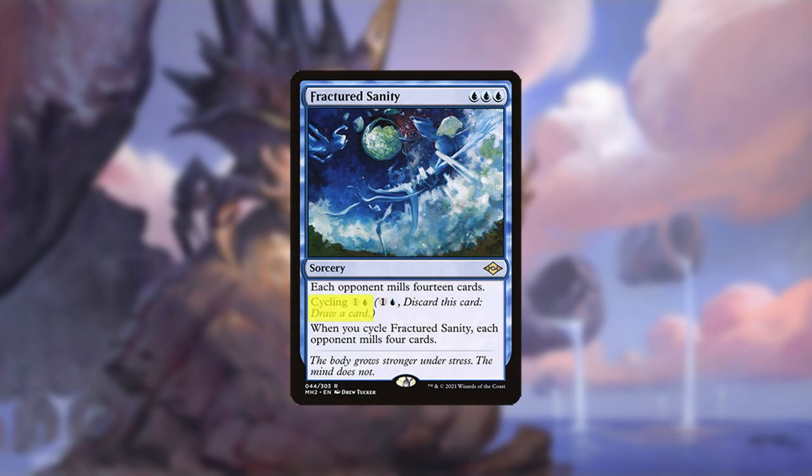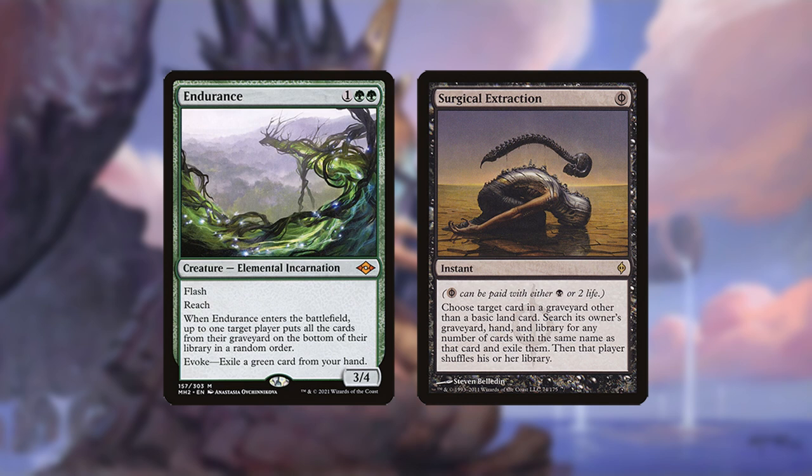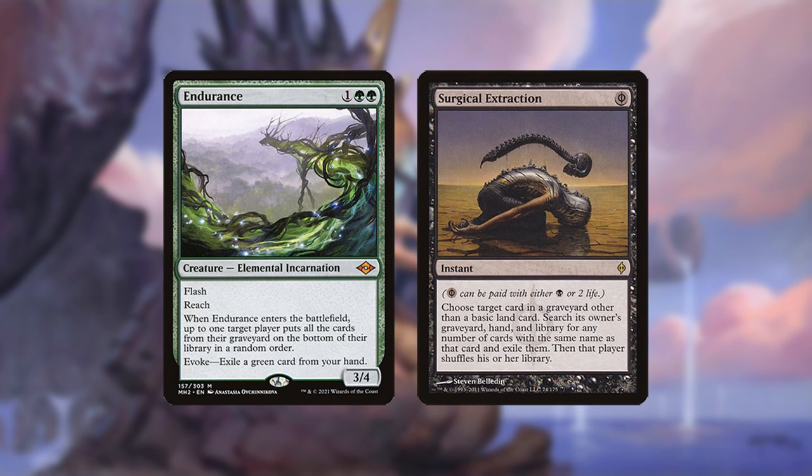Tips and Tricks: Unless you're soon to win from it, it's usually better to cycle Fractured Sanity rather than cast it. Keep in mind that opponents can respond to your Surgical Extractions with their own, with Relic of Regenitus, or with anything else that moves cards in their graveyard to stop you from extracting all the copies, but they can't respond to Extirpate.